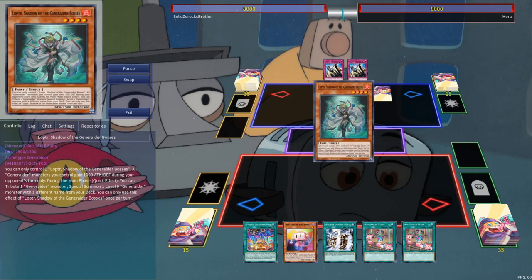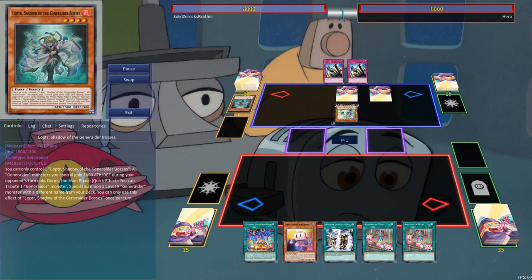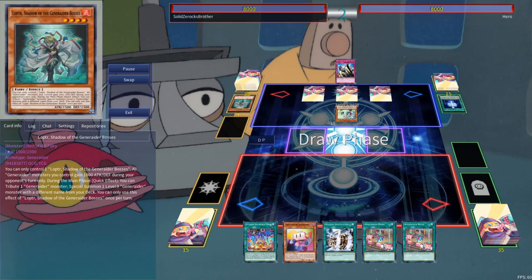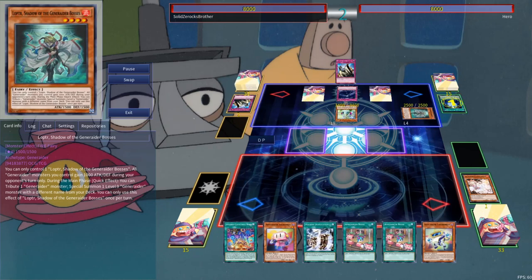Our opponent's going first. They're going to Normal Summon a copy of Lopter, then activate its effect to Summon a copy of Mardel from deck. They will add a Generator Stage to hand before activating it, setting one of the Solemns, and passing turn. They have a Boss Room set, and they will activate it as we activate the Ash we ripped off the top. That will be negated, and they'll be able to summon both a bunch of Tokens and a Lopter to their side of the field.